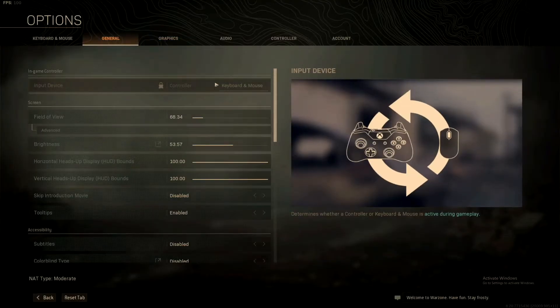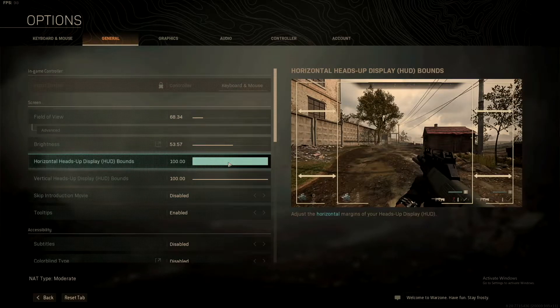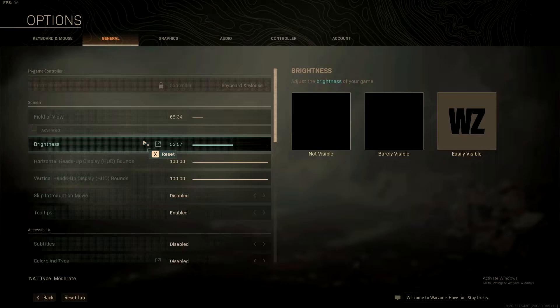For brightness, I have it a little bit higher than the recommended — at 53%. The reason is I sometimes can't see my enemies because they're camping in dark spots. So if you want to see your enemies better in really dark spots, set this a little bit higher than the recommended.